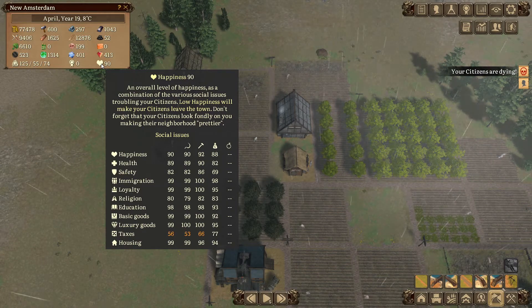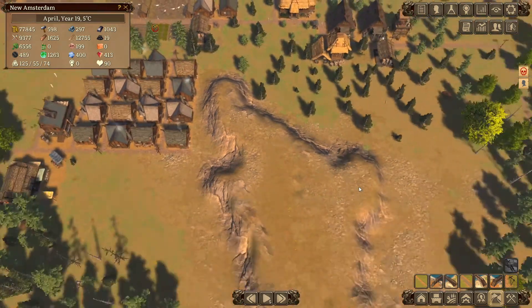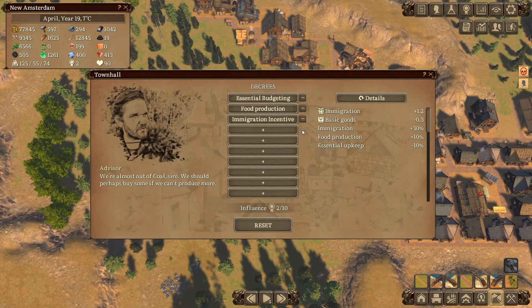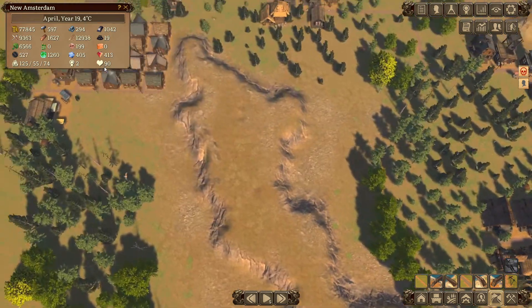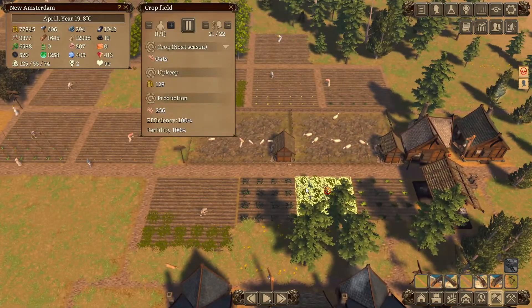Something I did do is that I actually raised the taxes, and as you can see people are not too happy about that. So I'm going to quickly go back and remove that decree. We can put something else in place there - let's give our people a tax break for a moment.